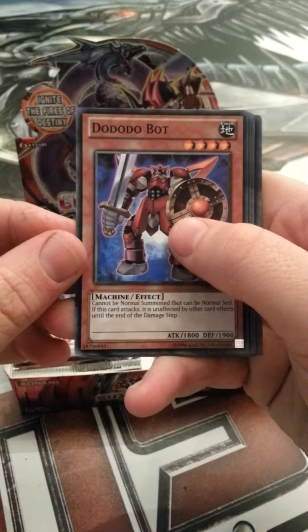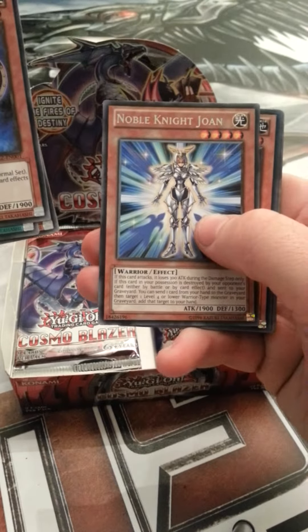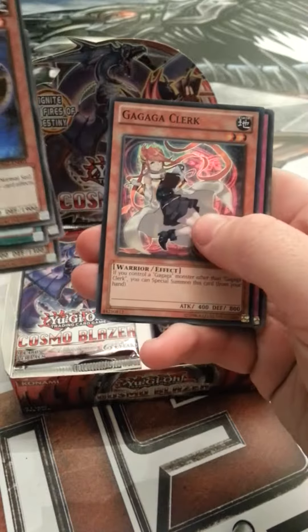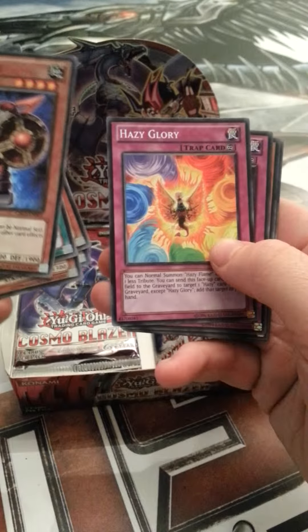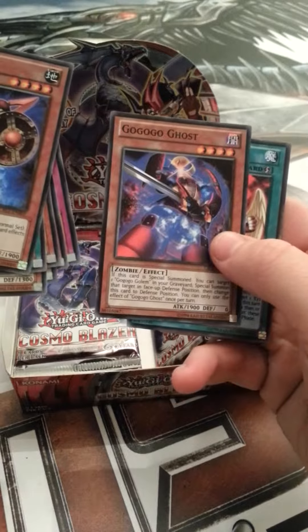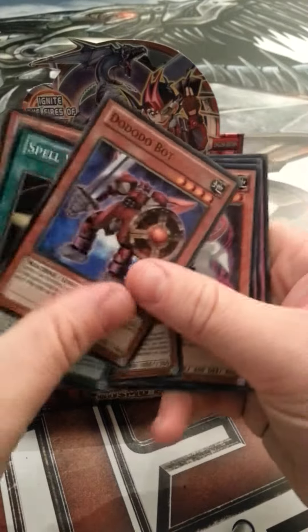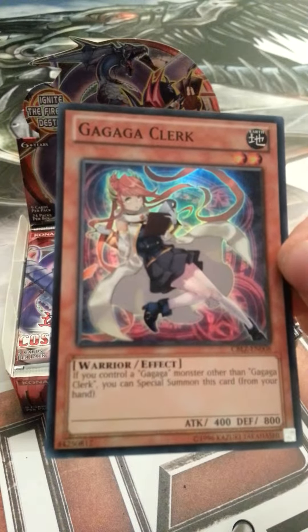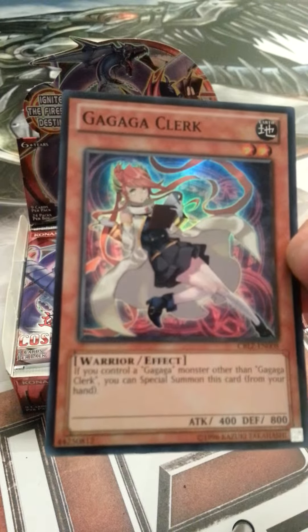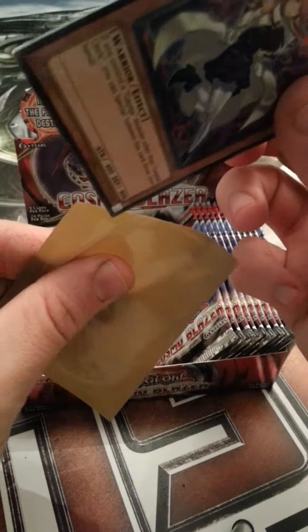We have Doo Doo Doo Bot, Spell Ball, Double Shark, Noble Knight Joan, and we have a rare - Gagaga Clerk. Hazy Glory, Dimension Gate, Go Go Go Ghost, XYZ Double Back. If you control a Gagaga Monster other than Gagaga Clerk, you can Special Summon this card from your hand. Just put that on sleeve - it's a nice first pack.